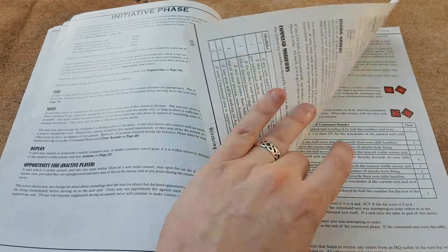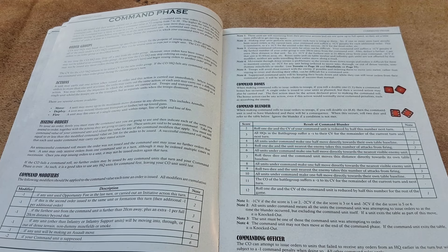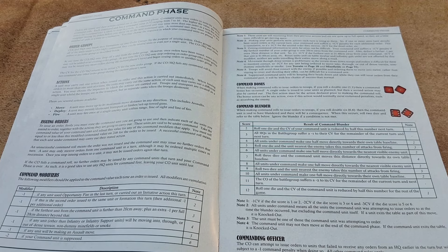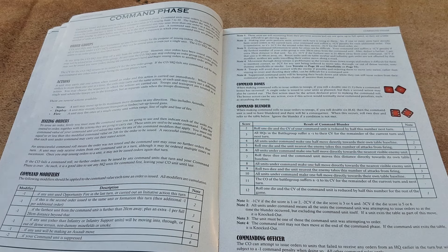You can move by initiative if you're close enough to the enemy, but actually at the heart of it is the command phase. Your command officer is going to issue an order — say these three tanks are going to advance one move. So they might be command eight, and you apply some modifiers: if you've used opportunity fire, if you're too far away, or terrain is in the way — say minus one. So command eight minus one is seven, and you roll two dice needing seven or less.